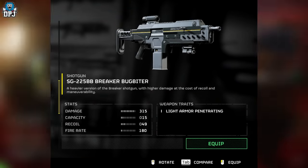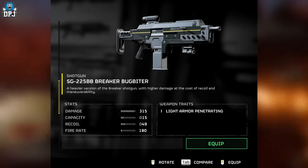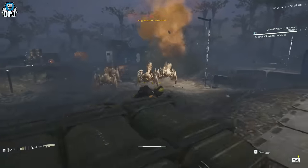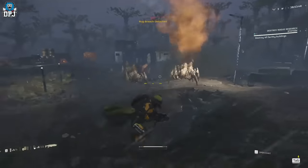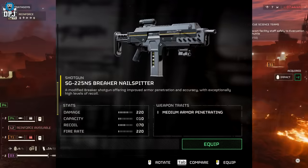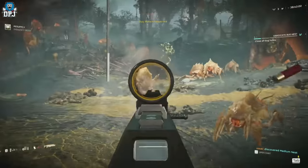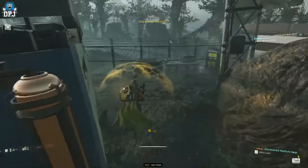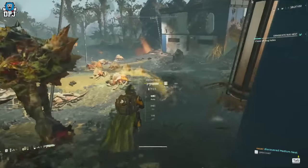Next up, we have another shotgun — the SG-225BB Breaker Bog Biter. As we know, the Breaker is already in this game, but this is a heavier version with higher damage at the cost of recoil and maneuverability. Weapon traits: light armor penetration. I like the Bog Biter. We also have a different variant called the SG-225NS Breaker Nail Splitter — a modified Breaker shotgun offering improved armor penetration and accuracy with exceptionally high levels of recoil. This one offers medium armor penetration. I love shotguns, I love these Breakers, I cannot wait for these to hit the game.